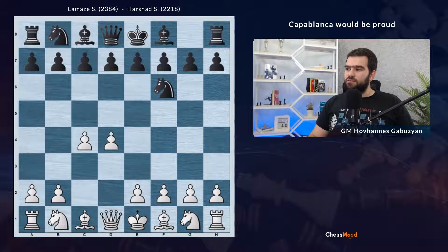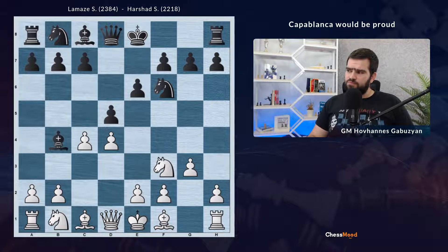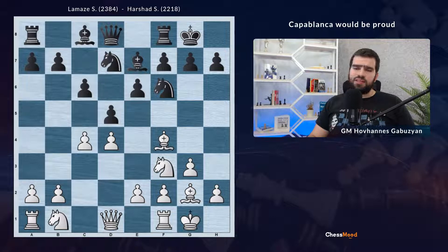The moves were d4, Nf6, e4, e6, g3, d5, Nf3, Bb4 check, Bd2, Be7, Bg2, castle. We're not going to focus a lot on the openings — just seeing how it happens. Super popular theory nowadays, the Catalan system. Then castle, c6, Bf4 — White is improving the position of the piece — Nbd7, Nbd2.